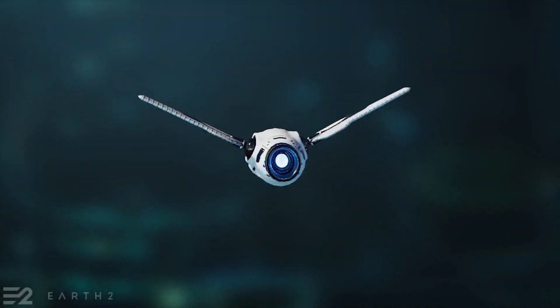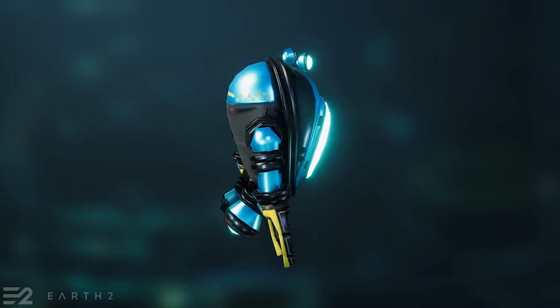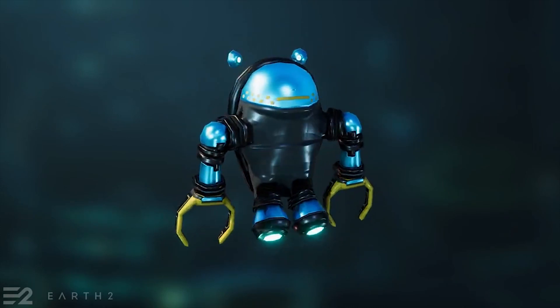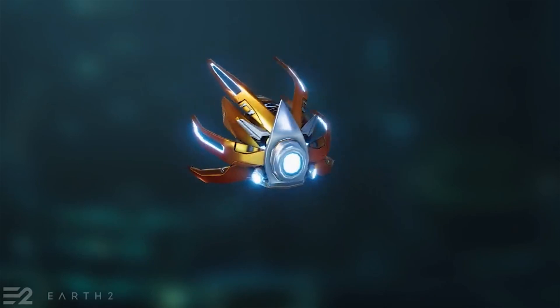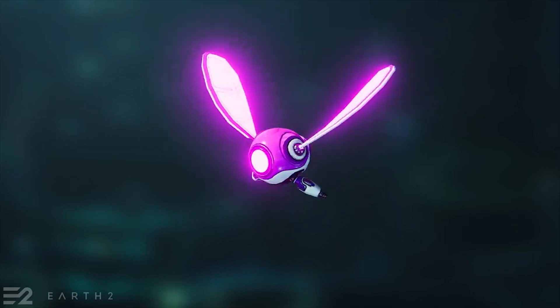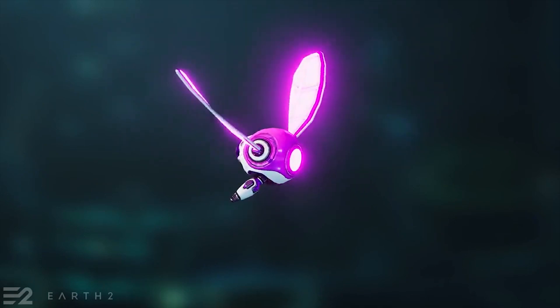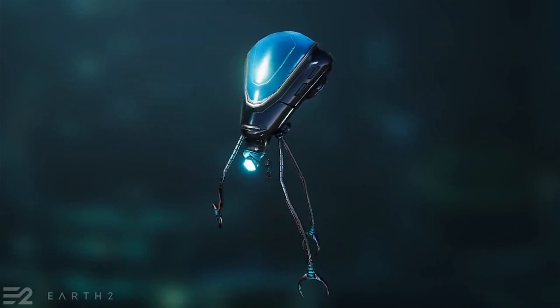So, what is a droid? Droids are something we can essentially claim from the land, but just in energy form, with this state being called Meta Sprites. We can then essentially craft them into solid beings using Essence via our Mentars. The droid is then bonded to the Mentar and remains tethered for use.